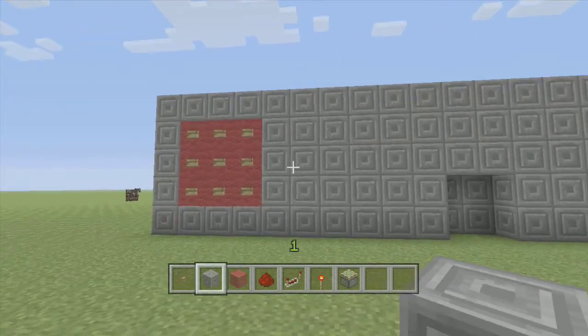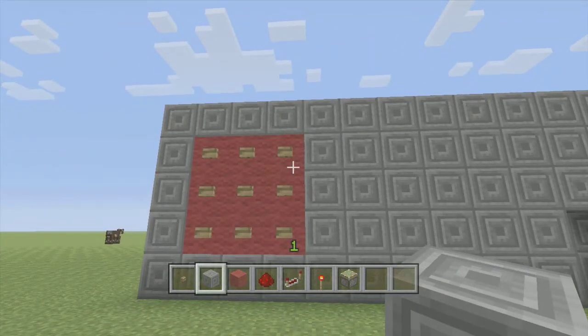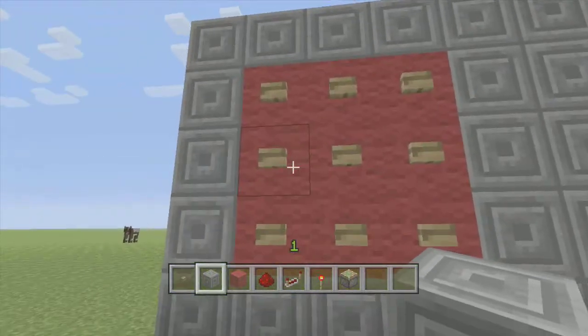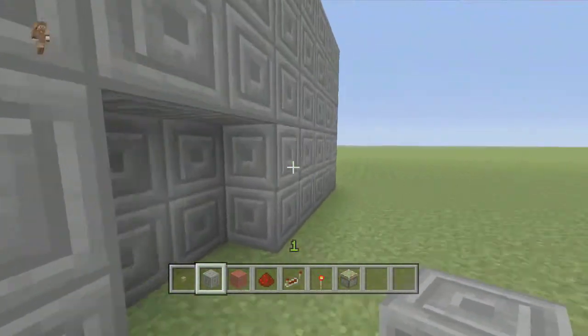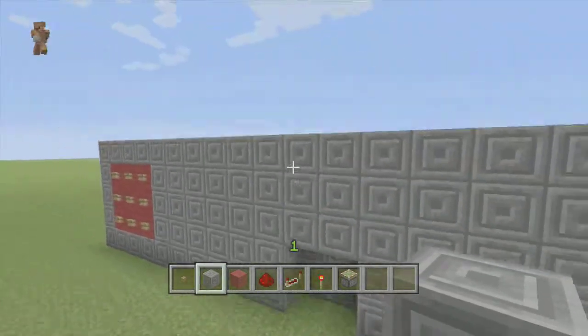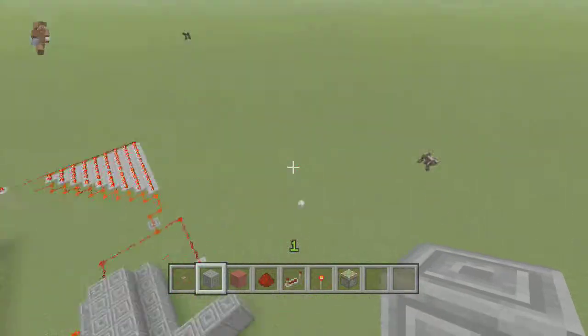What's up guys, it's Beefcake here, and today I'm going to show you how to make this combination lock. Basically you can set it to whatever combination you want, hit your four buttons, and it'll eventually open the door and you can get in. So what you're going to need is...